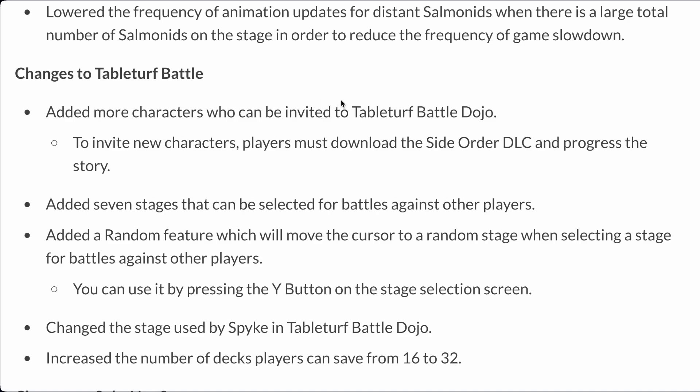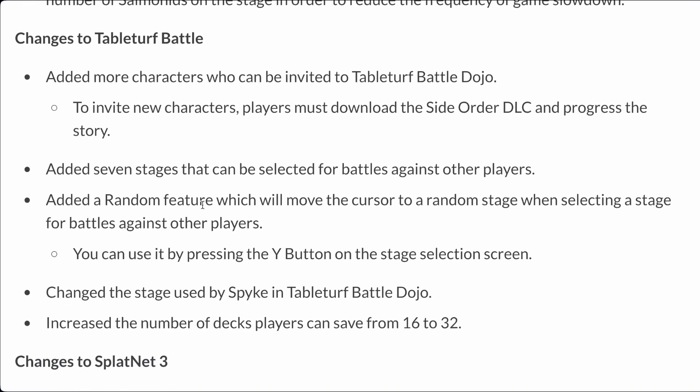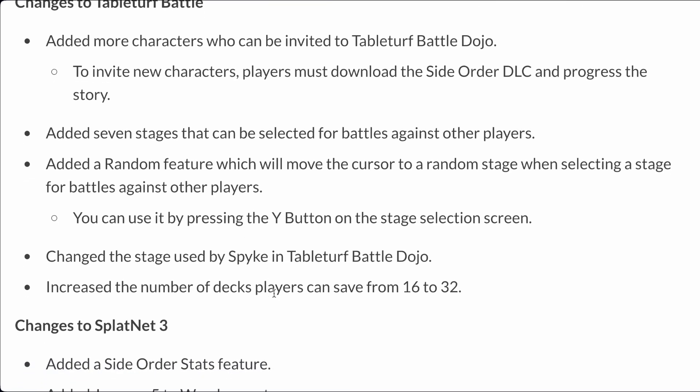Table Turf Battle changes: they're adding more characters who can be invited to the Table Turf Battle Dojo — playing against NPCs — but players must download the Side Order DLC and progress the story. That's actually really cool; now I kind of want to play Table Turf just for that. Seven more stages, and they added a random feature that moves the cursor to a random stage when selecting. Also, the stage used by Spike in the Table Turf Battle Dojo is being changed — that's suspicious. Does Spike have a role in Side Order?